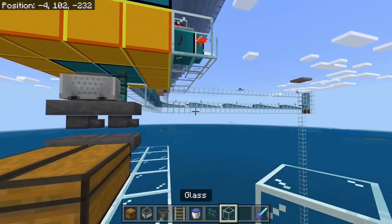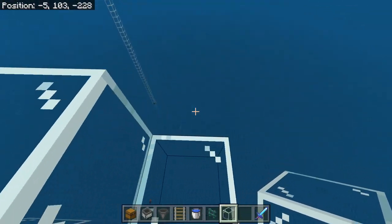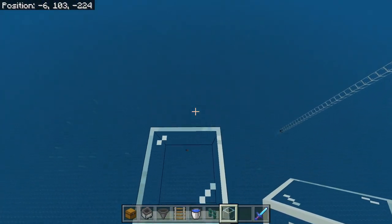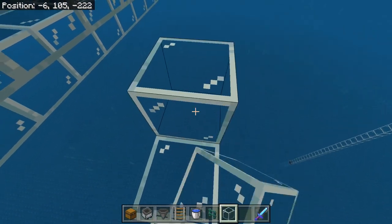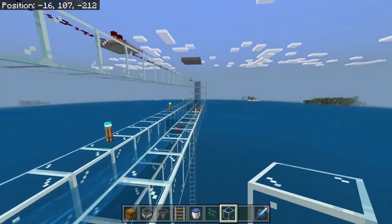Everything's looking pretty good so far. If you wanted to, you could probably just make a little stairwell out and over to the redstone platform over here. Make sure you use glass if you're going to do it, and then you can get back and forth pretty easy. At some point you're going to have elytra, and this will be pretty obsolete. But you can just make your way over there to our AFK position.